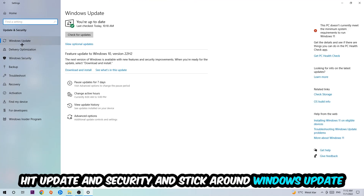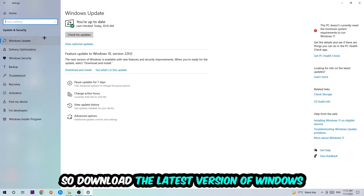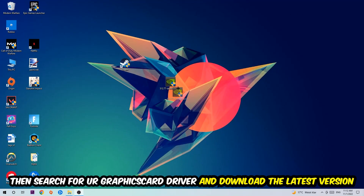Go to Windows Update and make sure you're on the latest version of Windows. Once you're finished with that, search for your graphics card driver application on your PC or browser and download the latest version of your graphics card driver to ensure the best possible performance for your PC.